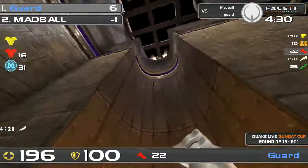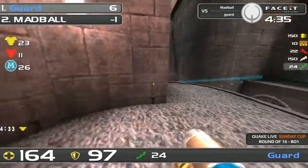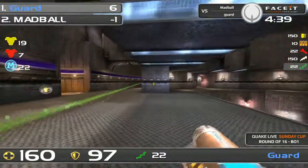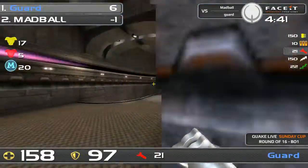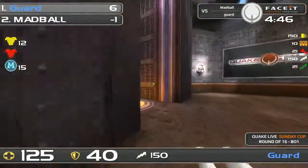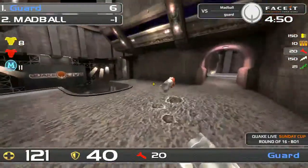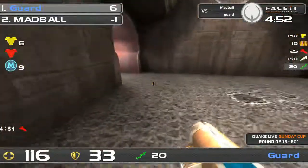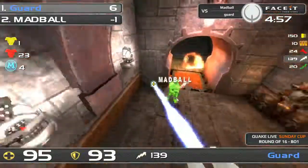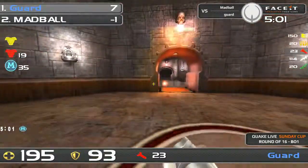Just that one little mistake — he allowed that Red to go free to Madbull. There's Madbull with some pressure from long range. That long distance railing from both players — Guard is not afraid, he's just going for it. He shouldn't be afraid; he's got the stack advantage, far superior to Madbull's stack. Madbull connects one as Guard clinches away. Guard going to try and intercept up the jump pad. Madbull again going a bit aggressive onto that Red, and here comes Guard with the LG — picking up another one. Seven to minus one as we hit the halfway point.